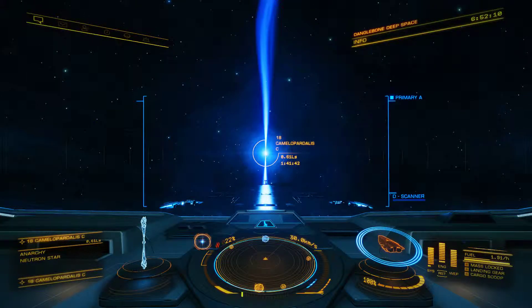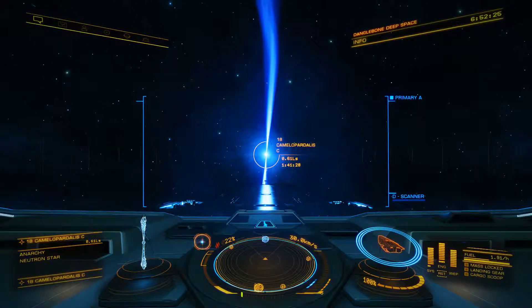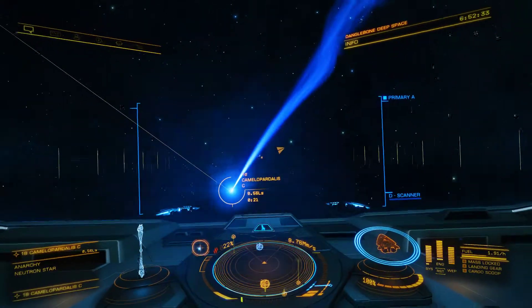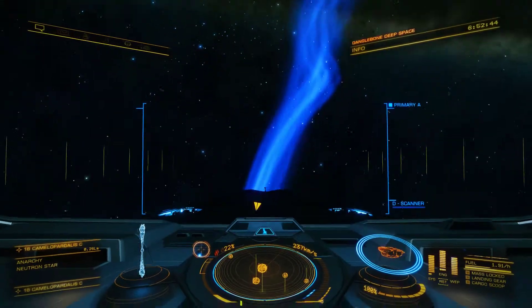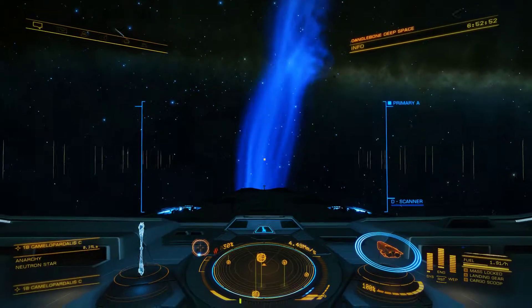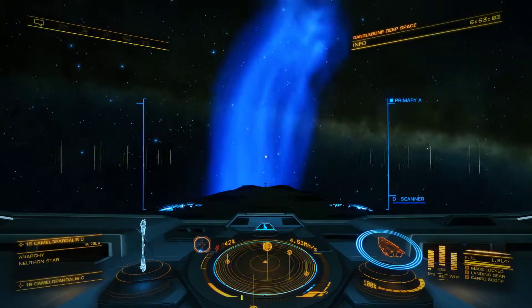Hello everyone, welcome to Elite Dangerous. I thought we'd do an experiment today - we'll see how long we can last inside the cone of a neutron star, not in supercruise. We'll go in, drop out, and see what happens. We might try to escape it, and if we can, we'll jump back in. Let's line up like we're going to boost off of it, then turn off supercruise and see what happens.